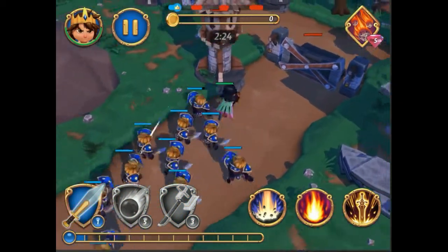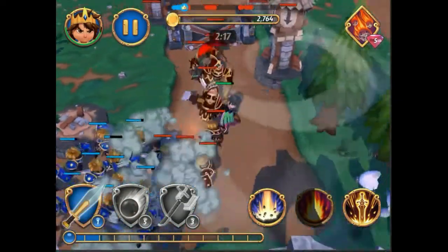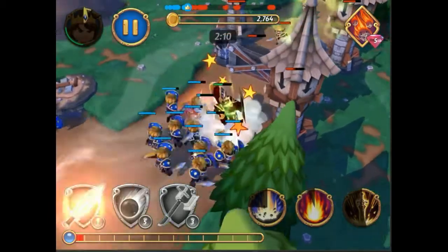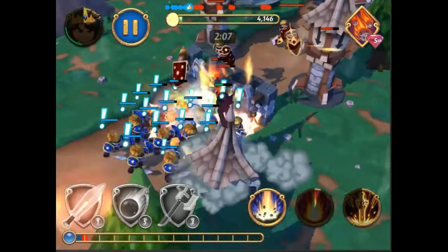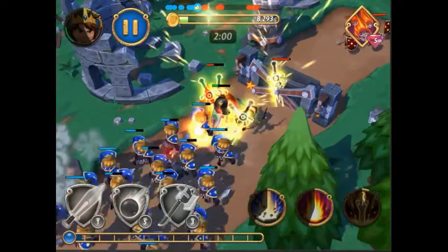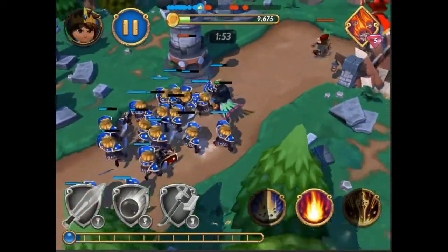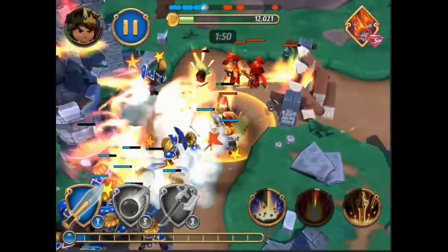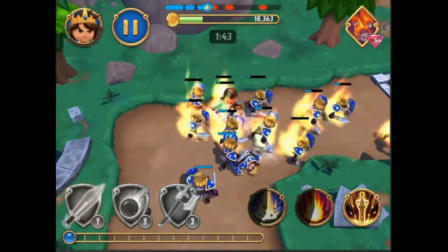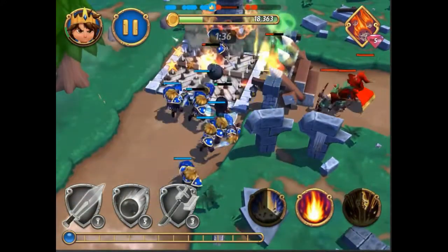Upgrading waves also doesn't require a worker, which is great since we have three workers and we're probably not going to get many more in this account. We're going completely 100% free to play. Workers can only be bought with gems, which typically requires premium currency cash. In my other game I spent around 100 to 150 bucks and have like eight workers with lots of stuff maxed, but we're not doing that here. We have to play smart and efficiently with a small number of workers.